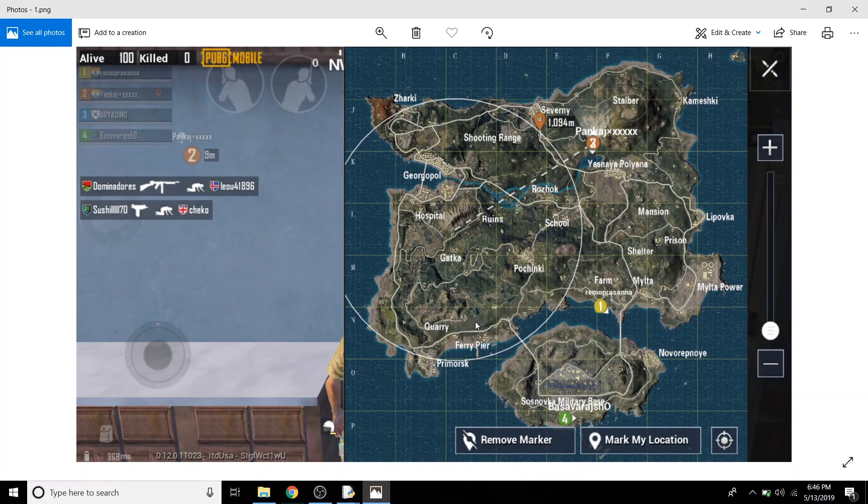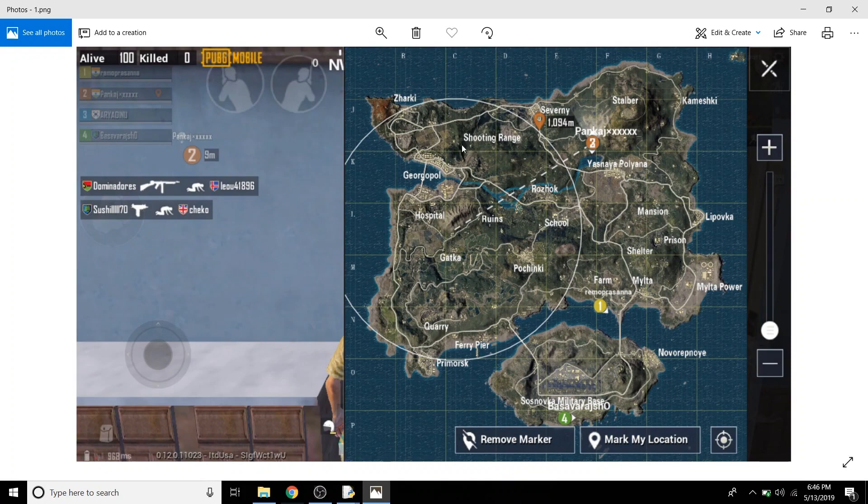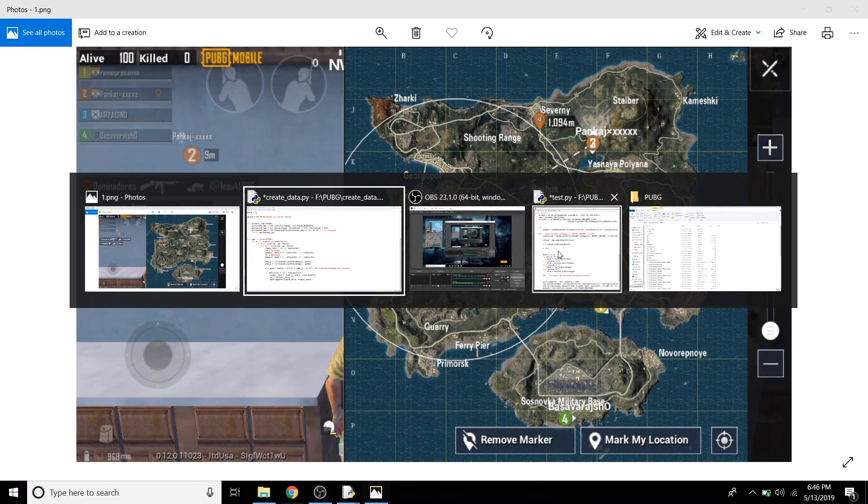The model works this way: first, it grabs a screen and computes the center and radius of the circle it sees, using which the next play zone is predicted.